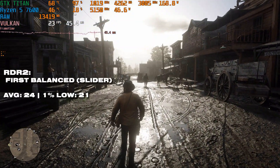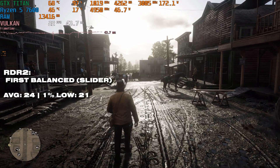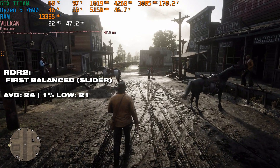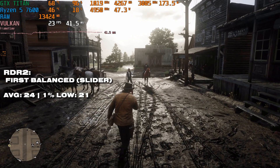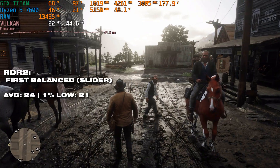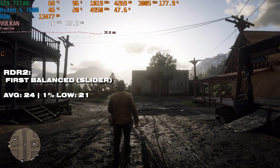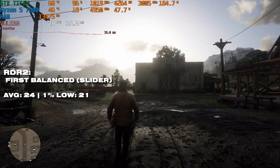Red Dead Redemption 2 set to the first balance setting is not great on the GTX Titan. 24 FPS on average with a 21 1% low is pretty bad — a Hollywood production frame rate. You could probably lower the settings and keep textures on ultra, but I'm not sure how many more frames you'd gain, so I don't really recommend the Titan for Red Dead 2. We also got a driver warning while opening it.